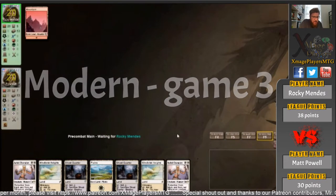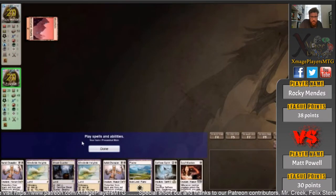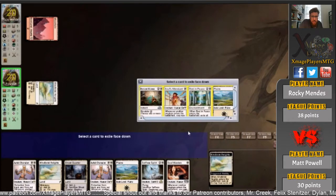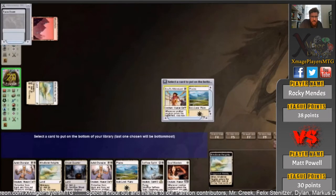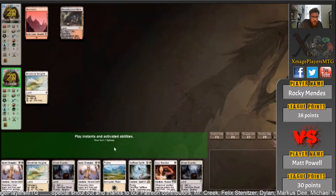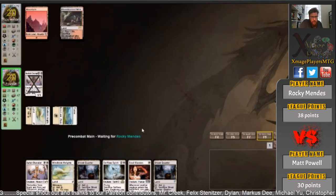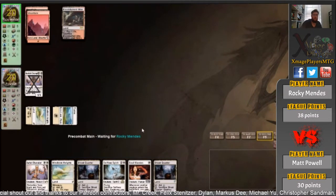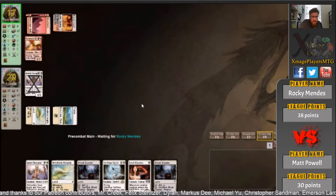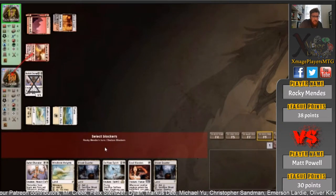Leyline Champion — Matt Powell had this in his main board. It's a massive problem. There's a Rest in Peace; he'll quickly snaffle that under the Windbrisk Heights. Yeah, Matt Powell is playing this in his main deck. I think two Leyline Champions is too much for Rocky to beat. A flyer can get around them, but a Spectral Procession is going to get him a ton of life.